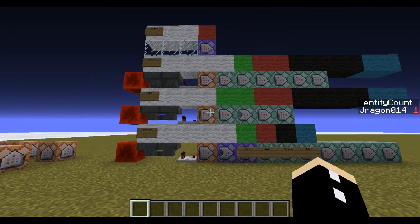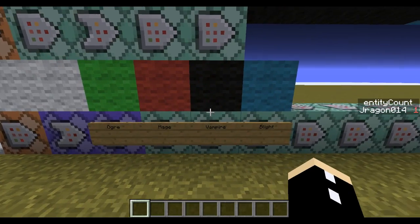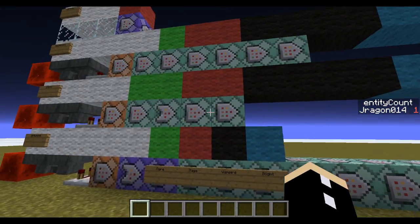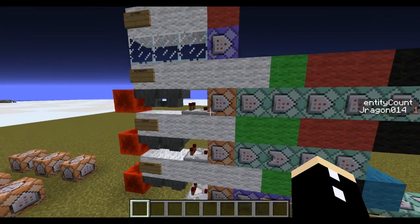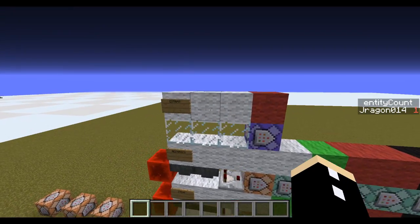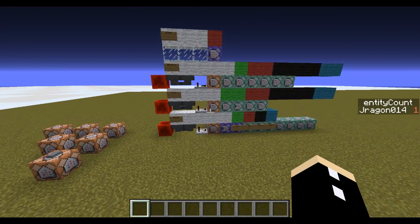I'm organising this module into four rows. The first one is for spawning — each of these command blocks represents a different mob you can spawn. Then we have our next row which is all the custom items you can get, our next row which is the general mechanics, and then our last row which is just extra things that require a 20Hz clock.